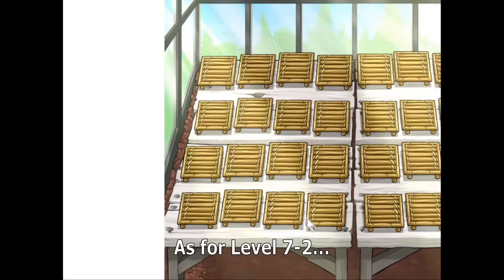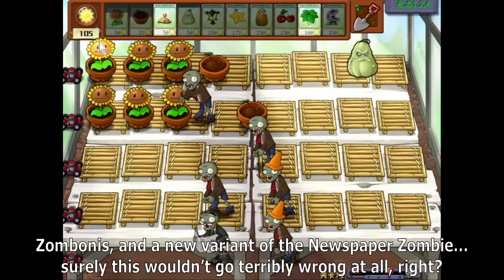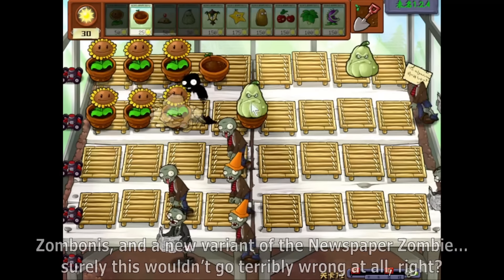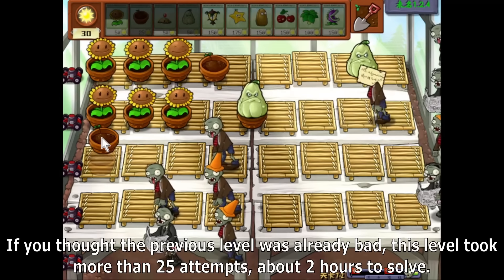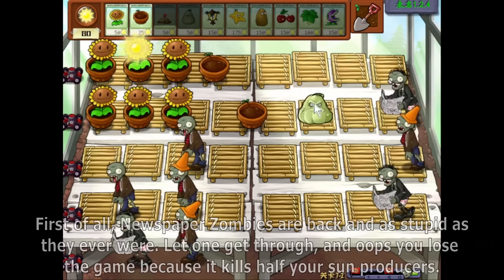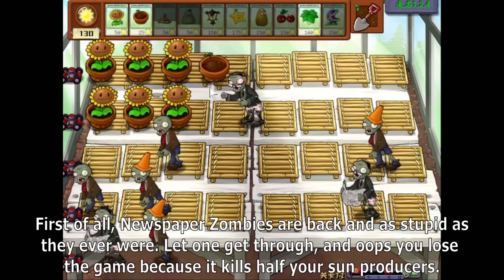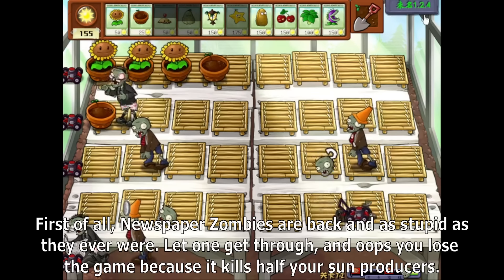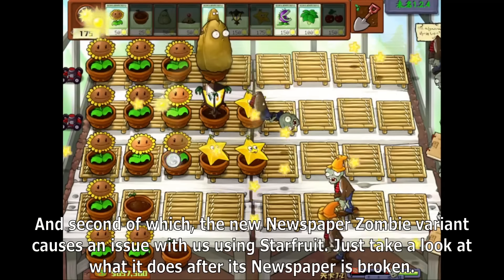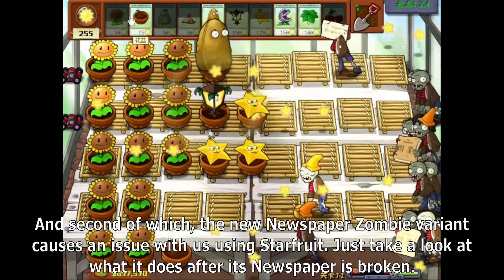As for level 7-2, we have Zombonies and a new variant of the Newspaper Zombie. Surely this wouldn't go terribly wrong at all, right? If you thought the previous level was already bad, this level took more than 25 attempts — about 2 hours — to solve. Newspaper Zombies are back and as stupid as they ever were. Let one get through and you lose the game because it kills half your sun producers. The new Newspaper Zombie variant causes an issue without using Starfruit. Just look at what it does after its Newspaper is broken.